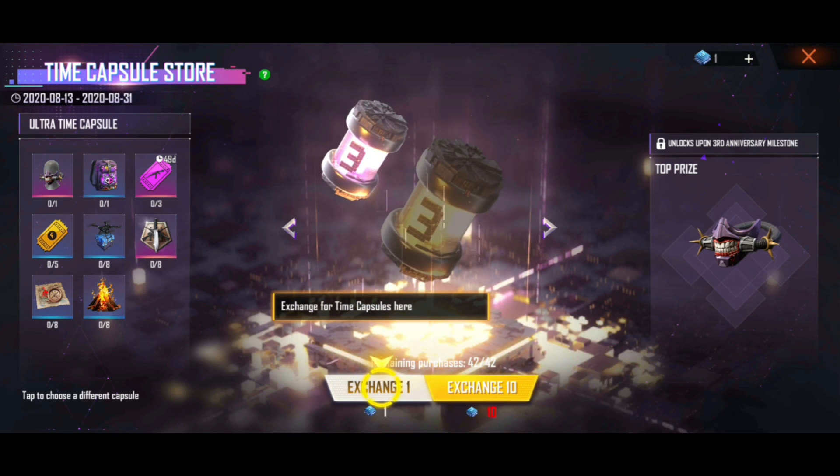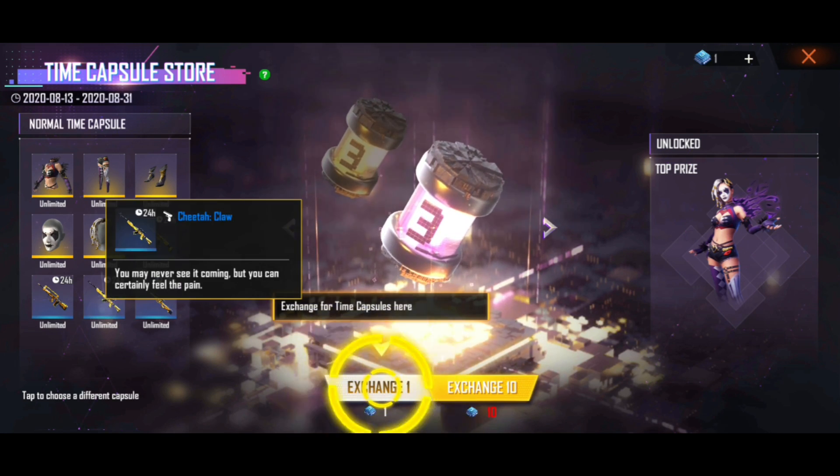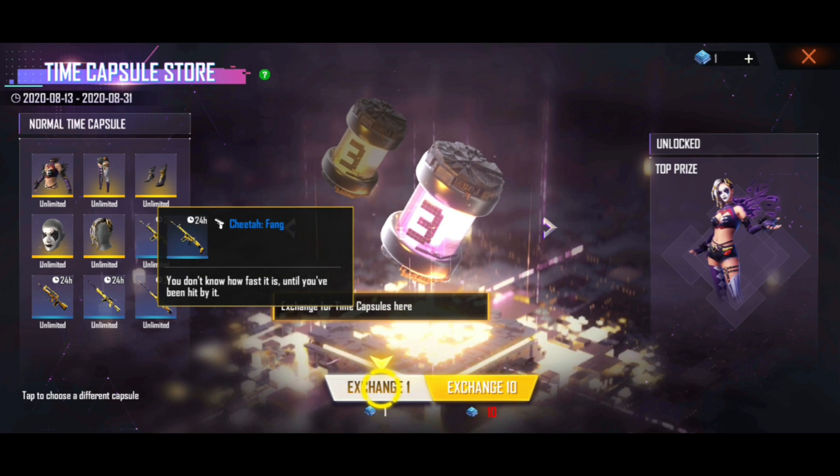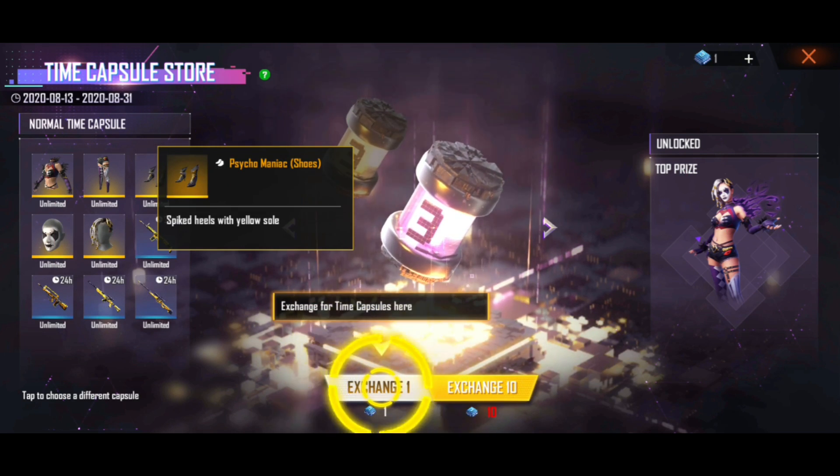What rewards can you get? You can get the normal time capsule, unlimited tokens, and a gun for the day. You can also get a permanent item.